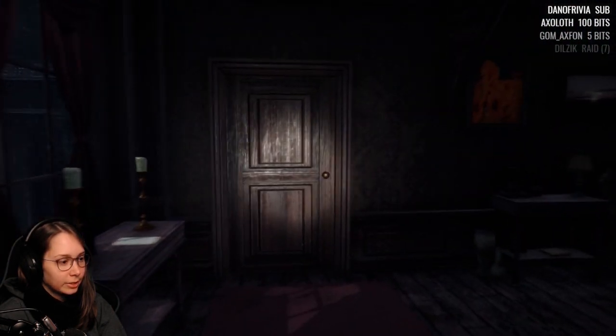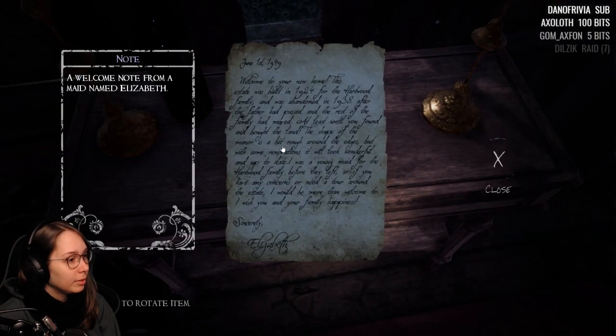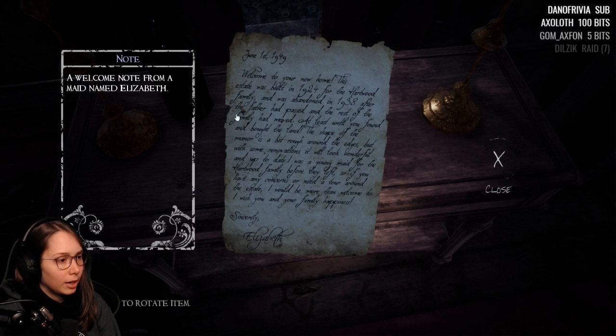Hello, I am Detective Gabu. I am here to find your story. A welcome note from the maid named Elizabeth. 1949: 'Welcome to your new home. This estate was built in 1924 for the Hartwood family, abandoned in 1938 after the father had passed and the rest of the family moved — at least until you found and bought the land. The shape of the manor is rough around the edges but with renovations it will look wonderful. I was a young maid for the Hartwood family before they left, so if you have any concerns or need a tour, I would be more than welcome. I wish you and your family happiness. Sincerely, Elizabeth.' That would be amazing if you could write like that.